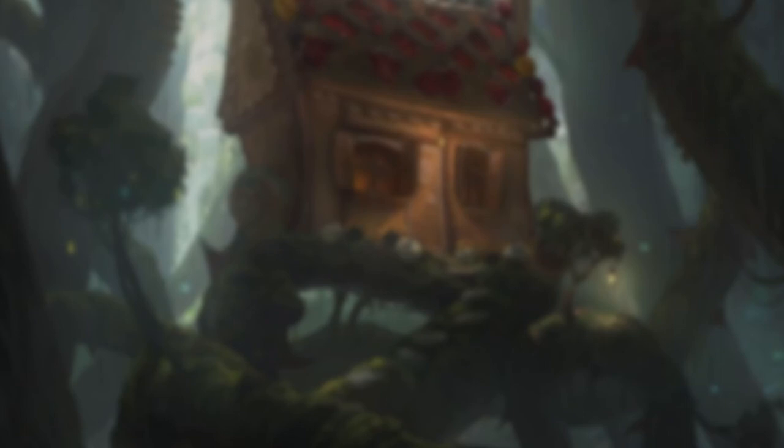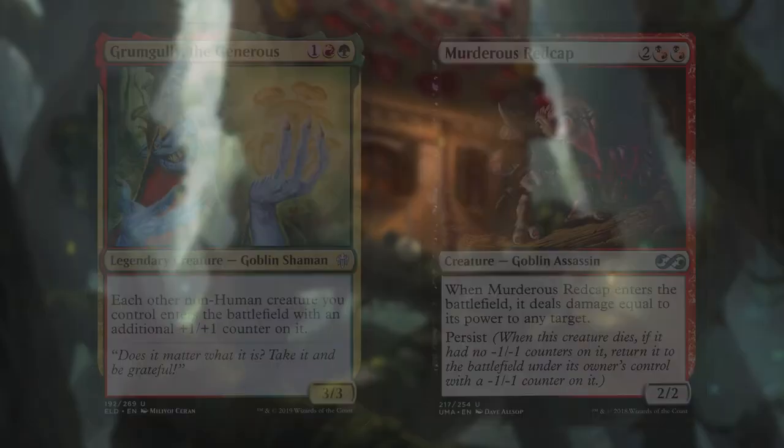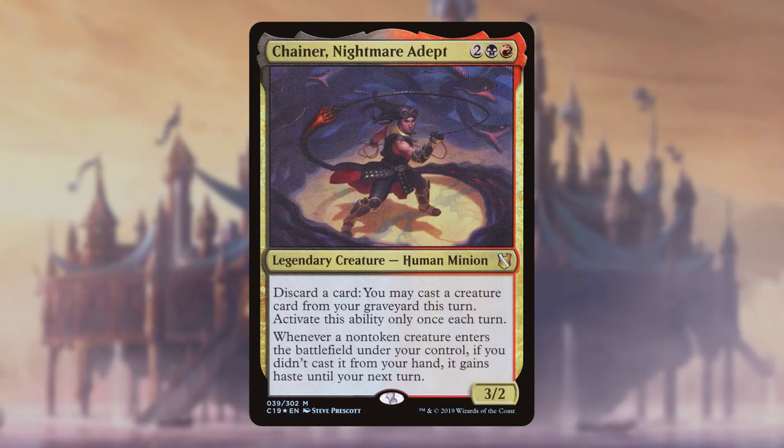With our primary categories out of the way, let's look at what else the deck runs before the mana base. The first two cards actually win us the game immediately if we partner them with any free sacrifice outlet: Grumgully the Generous and Murderous Redcap. With an outlet, the two go infinite — the Redcap deals damage equal to its power to any target on entry and has persist, so it returns with a -1/-1 counter when it dies. Grumgully makes all our non-Humans enter with an additional +1/+1 counter, and since the Redcap is a Goblin (not a Human) and -1/-1 counters cancel out +1/+1 counters, we can sacrifice it repeatedly to shock all of our opponents to death.